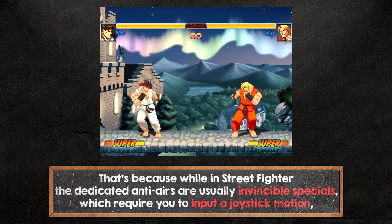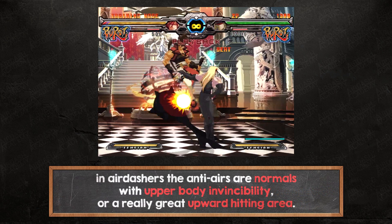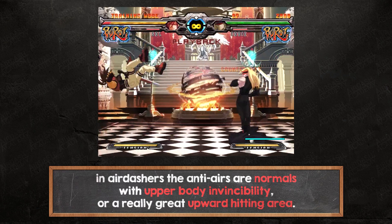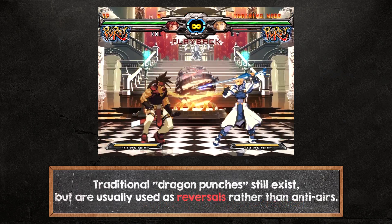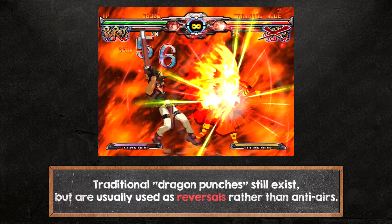In Street Fighter, dedicated anti-airs are usually invincible specials which require a joystick motion. In air dashers, the anti-airs are normals with upper body invincibility or a really great upward-hitting area. Normals can be executed much faster than specials since they don't require a joystick motion. Traditional dragon punches still exist but are usually used as reversals rather than anti-airs.